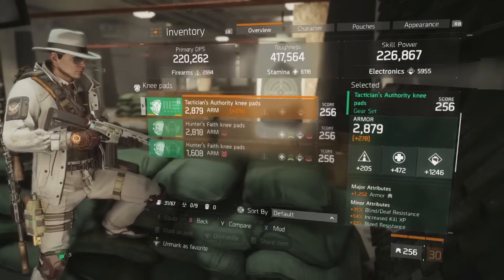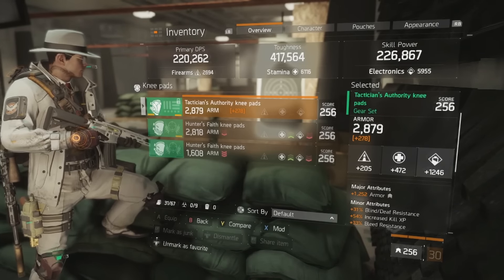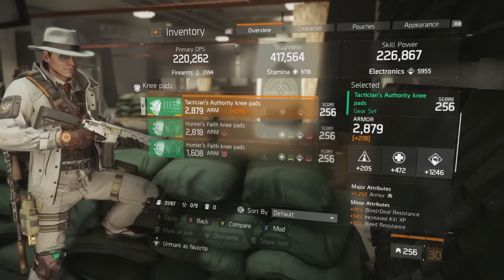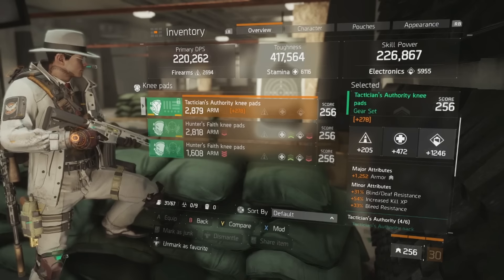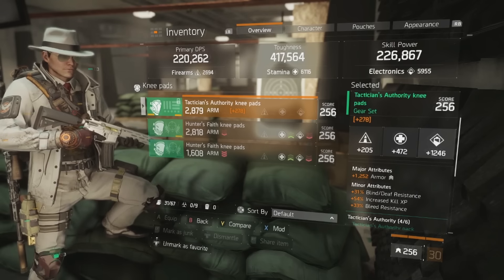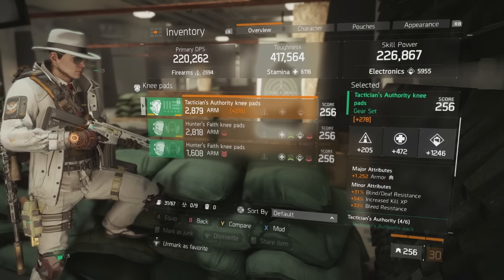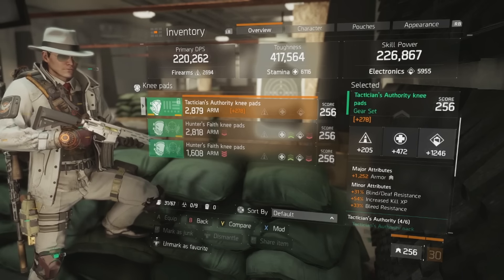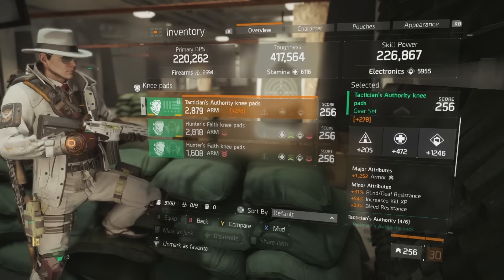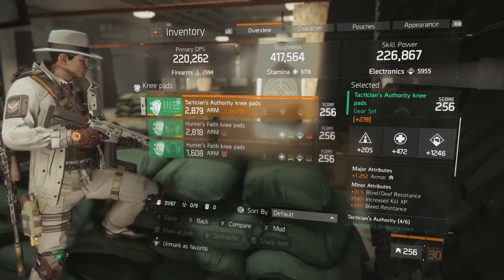For the tactician's authority knee pads, I have another electronics piece near 1250. For major attributes you always roll armor, and for minor attributes I have blind/deaf resistance, increased kill XP, and bleed resistance. The most optimal minor attributes would be disrupt resistance and enemy armor damage — being disrupted is one of the most lethal things for this build. My knee pads are not fully optimized; there's a lot of room for min-maxing with this build.